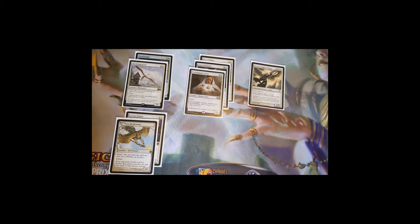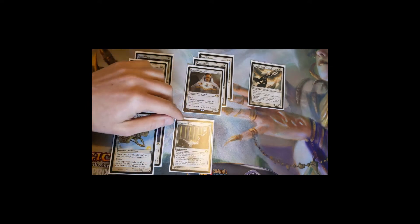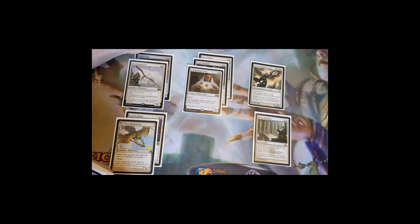We have cards that make it hard for aggressive decks to survive. Blind Obedience is a two-mana enchantment: artifacts and creatures your opponents control enter the battlefield tapped, which is great against heavy ramp and aggressive creature strategies. It also has extort, so whenever you cast any spell you can pay an extra white to drain each opponent for one life and gain that much yourself. The incidental life gain helps keep you alive longer.